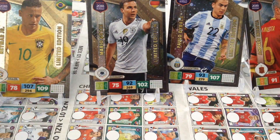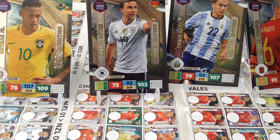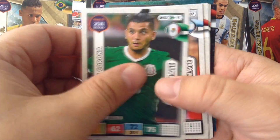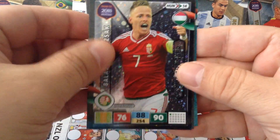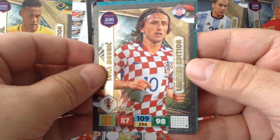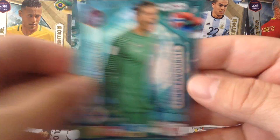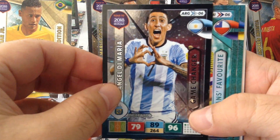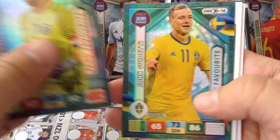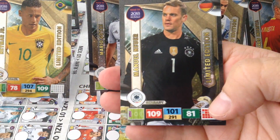I'm still not done yet guys — got two premium packs to open. Let's see what we're going to pull in this one. All the base cards, we get a Balazs Jujac game changer, and boom — Luka Modric! Nice Luka Modric limited edition. Fan's favorite Heureberg and Jaarstein. Game changer De Maria — so we're getting different ones. Fan's favorite Bravo, Guidetti. Let's have a look at the base cards before our last limited edition — boom! Manuel Neuer.